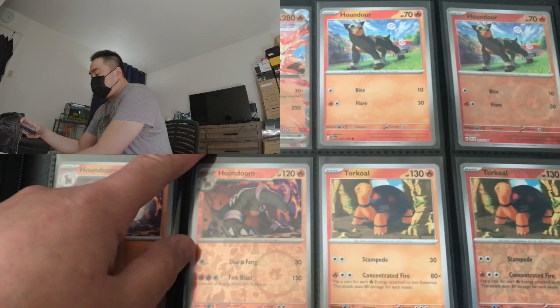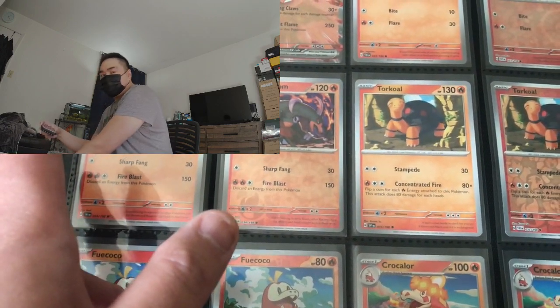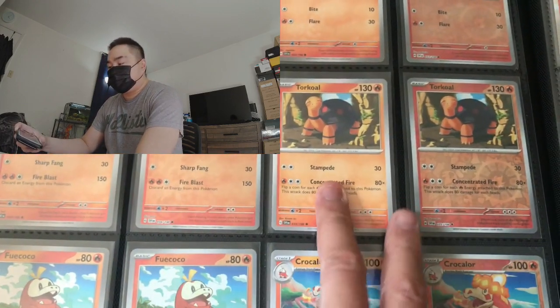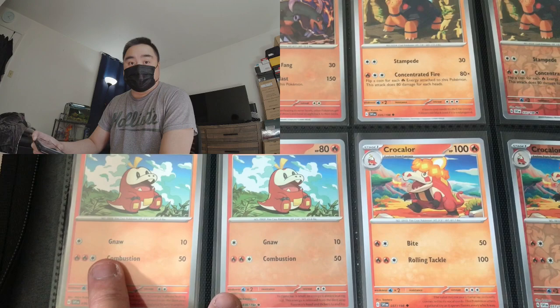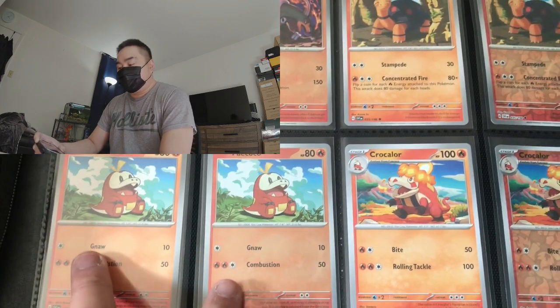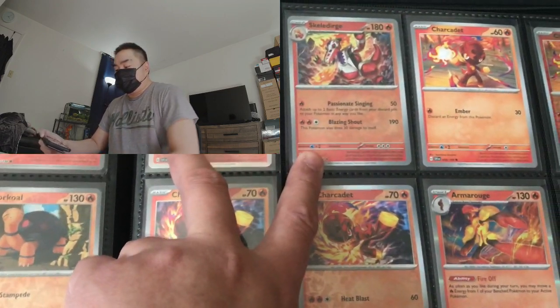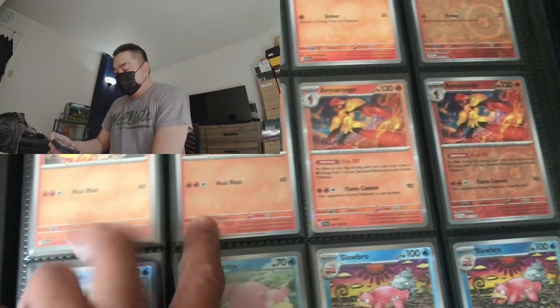Growlithe reverse, we have Arcanine EX, followed by Houndour regular rare and reverse. The evolved form of Houndour is Houndoom, regular and reverse, followed by Torkoal regular and reverse. We have the Fuecoco Pokémon — Fuecoco, Crocalor, Skeledirge the fire-type Pokémon. We have Charcadet, Charcadet again, followed by Armarouge. Slowpoke and Slowbro regular and reverse — very beautiful art by the way.